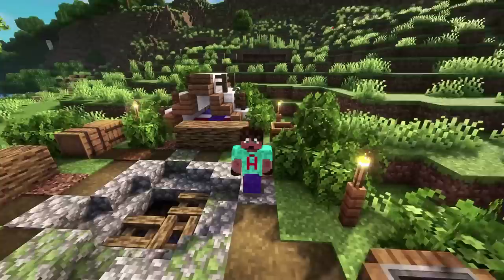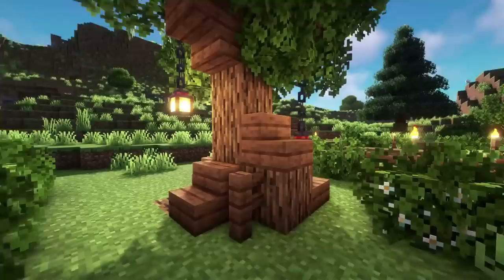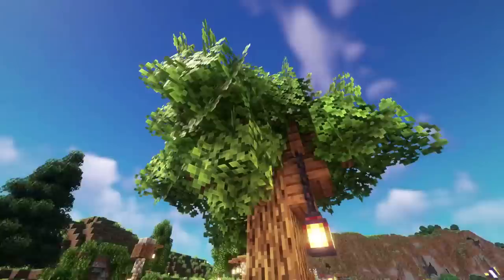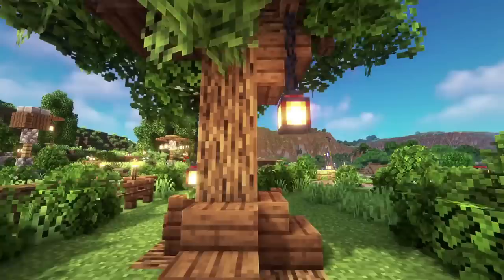Custom trees are a great way to get some life into your landscape — they look so much better than normal trees. I've got four different options. The first is really simple: oak logs, a few spruce stairs, and the odd spruce fence post. Once you've got the fence post in at the top, put leaves around all of those fence posts — that gives you a really interesting asymmetrical shape. That asymmetry is further broken by having lanterns on different-length chains, which gives it a much more natural look.